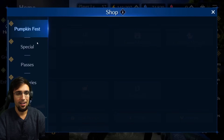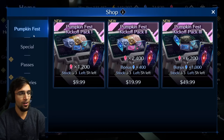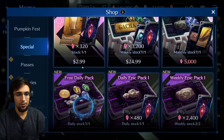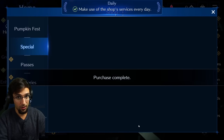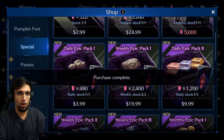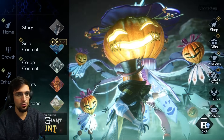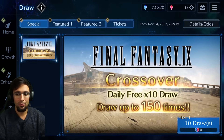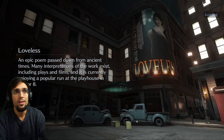I'll show you guys now: go to Exchange, go to Shop, and under Shop it should say Special or Final Fantasy 9 Collaboration. Usually it just costs zero — like this free daily pack that's always here. That one is just the regular daily, not the new one. Free stuff — go get it.